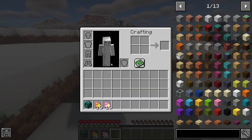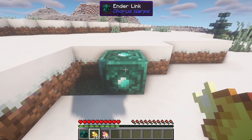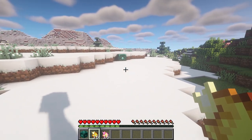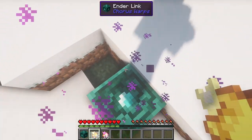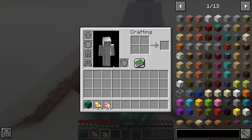All you have to do is place down the enderlink block and right-click on the block with the fruit in order to link it. Chorus fruits will change colour once linked. After that, you can simply eat the fruit and teleport back to the enderlink block. You can also craft an enchanted golden chorus fruit, which will not be consumed after use.